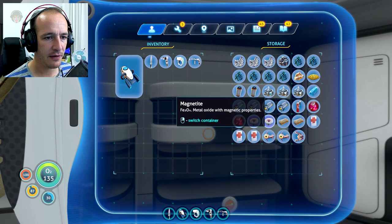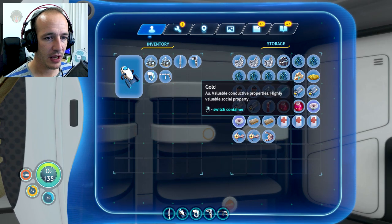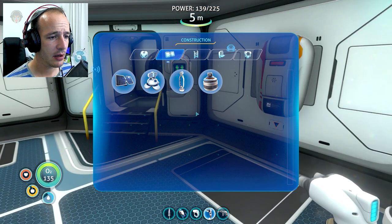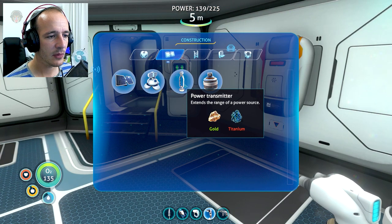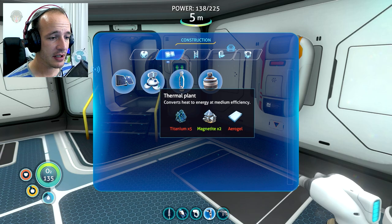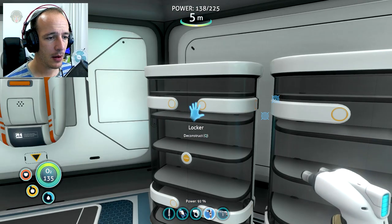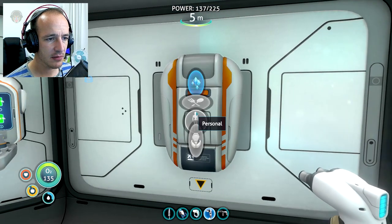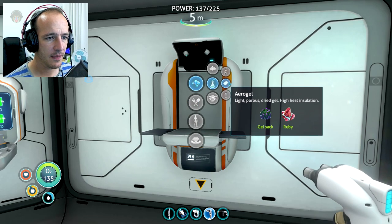Let's see — we have two magnetites over here, we have one gold, which is odd. And titanium — I don't know if that will reach, we will have to see. And magnetite, aerogel, and five titanium.